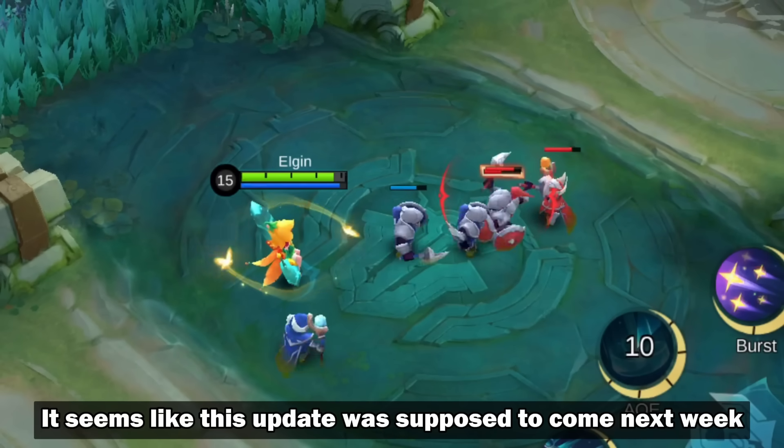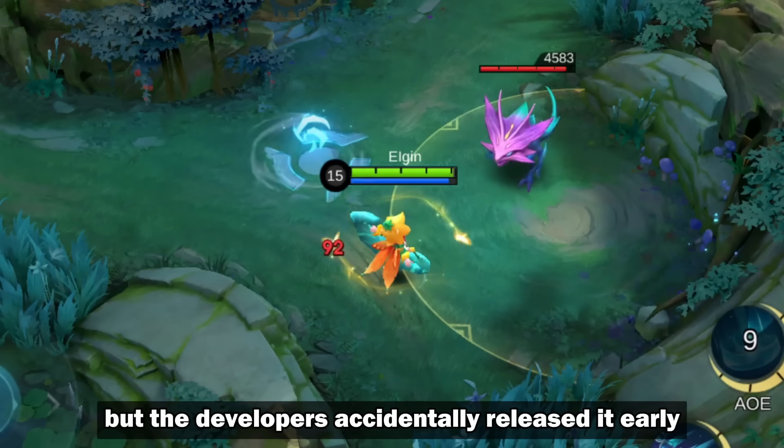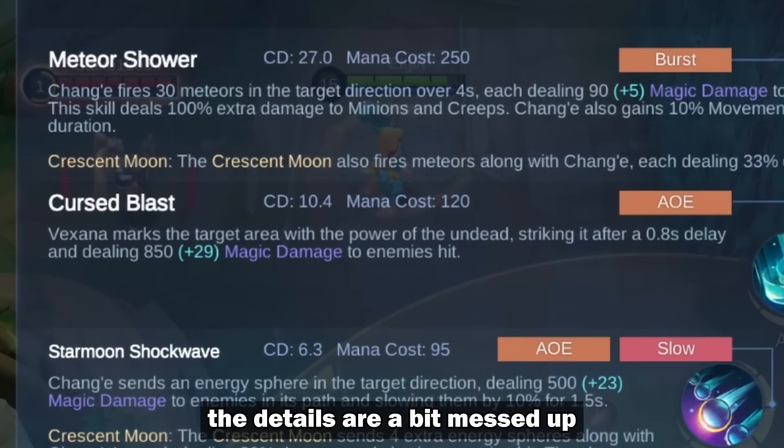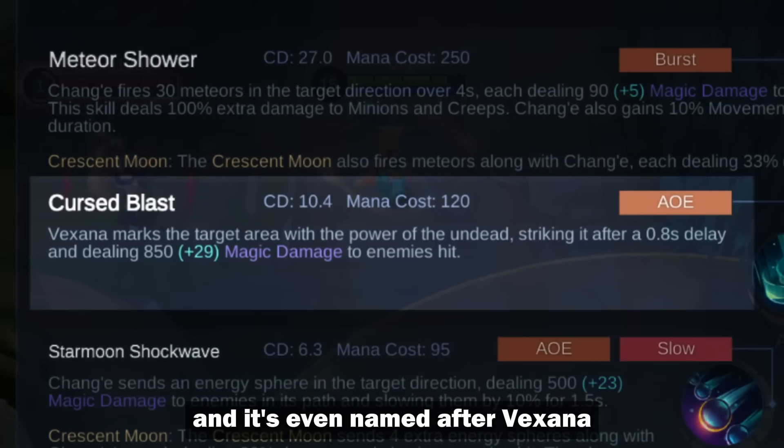It seems like this update was supposed to come next week, but the developers accidentally released it early. If you look at the skill description, the details are a bit messed up and it's even named after Vexana.